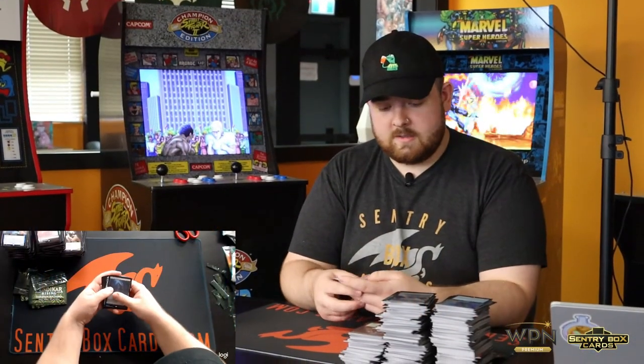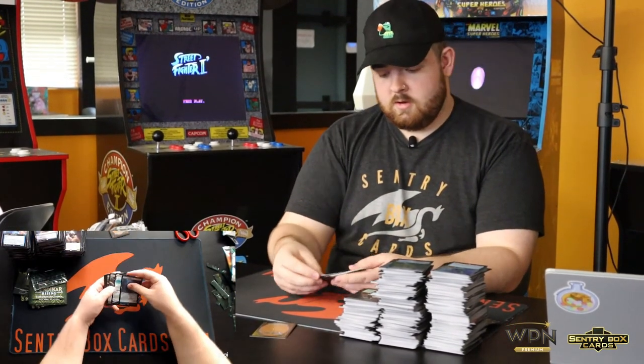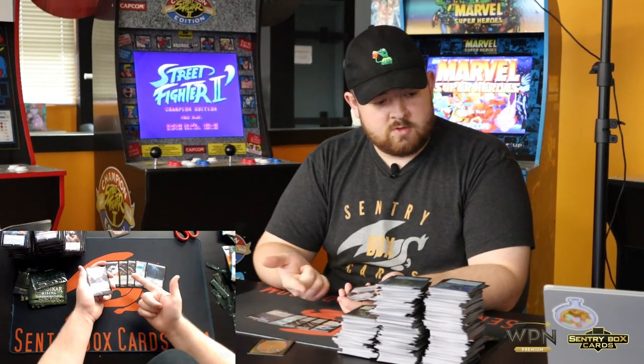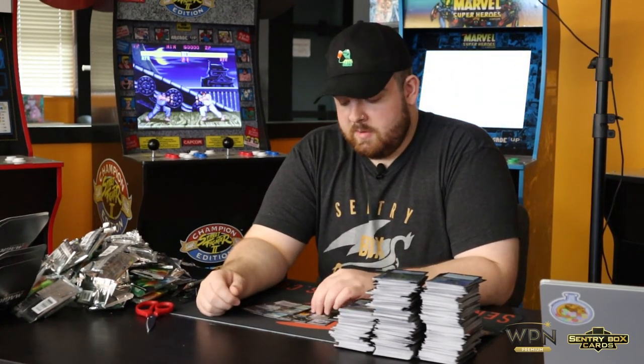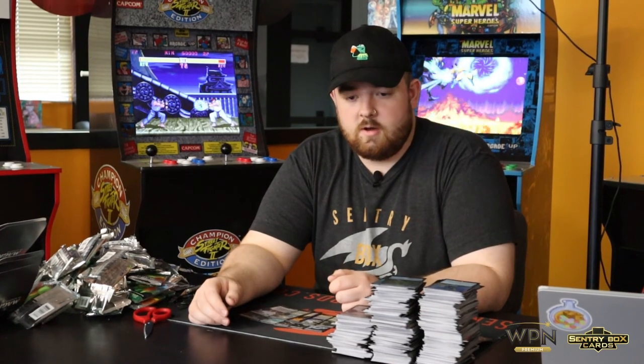And that is five Zendikar Rising Collector Booster Boxes. We've got all the sweet foils, we've got the foil Expeditions, and then we've got our ten non-foil box topper Expeditions. Anyone can get these — they come in a draft booster box, set booster box, and then two packs in the collector booster box. I appreciate everyone for coming out and watching the video, watching me bust some packs. Zendikar Rising will be available Friday at 11am on September 25th. We'll have all of the sealed product and singles on our website Sentryboxcards.com. Make sure you take a peek — we'll have a bunch of the Expeditions, alternate foils, pack foils, showcase cards, and whatnot. And I appreciate everyone for coming. We'll be announcing the winner on Facebook for our little giveaway. Have a great day everyone.